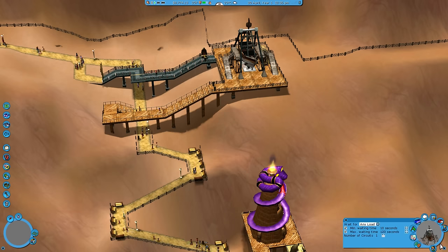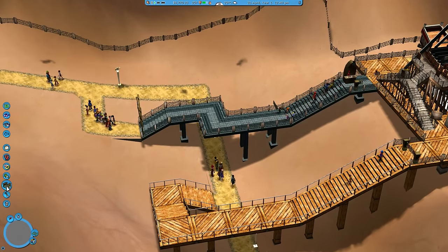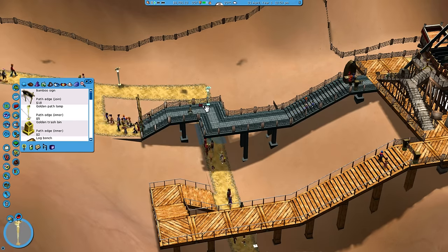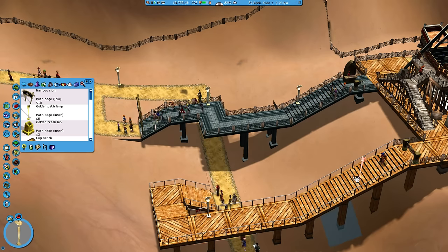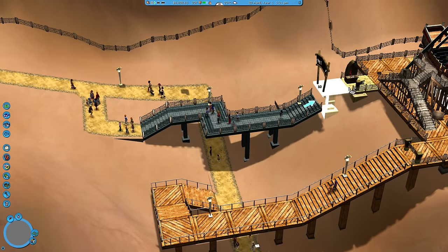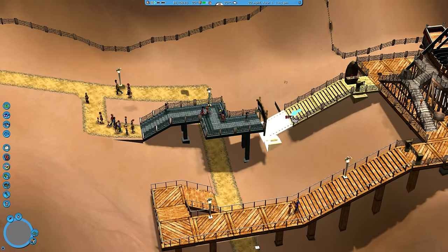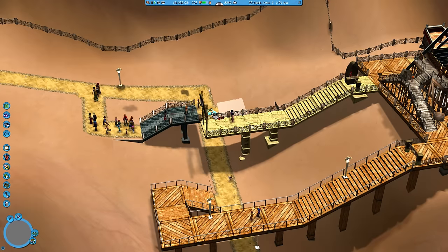We're gonna need more mechanics - there's so much walking to do. Let's spend a moment and put some lamps on here. I'm a little bit bummed out that I put the wrong stuff down here. I would really like to replace this, but it's already running. What to do, what to do... replacing everything. Wait - oh no, people are falling down!